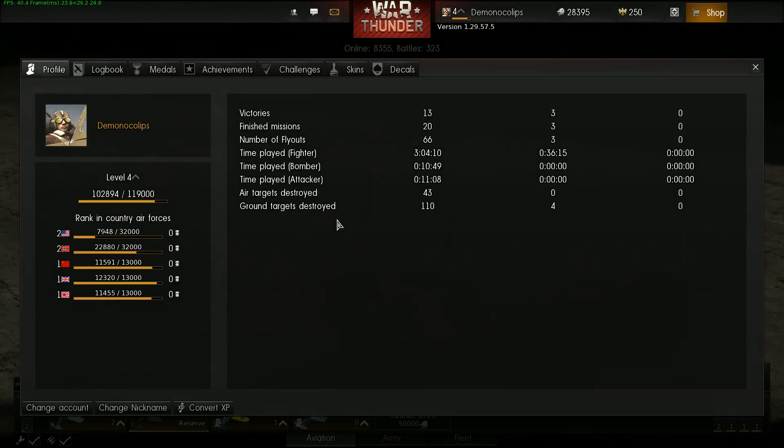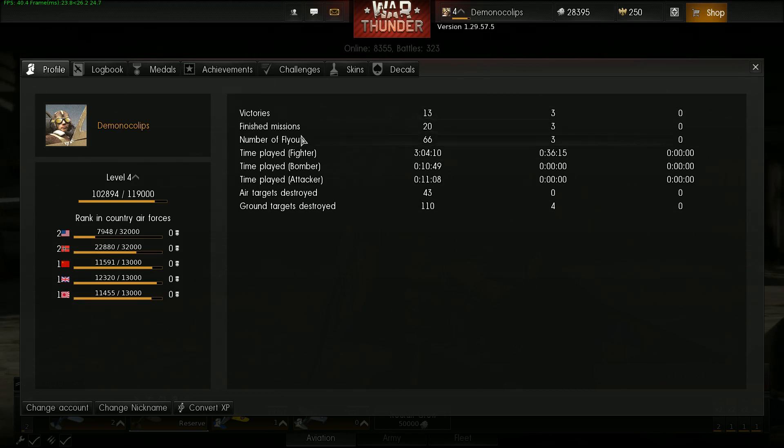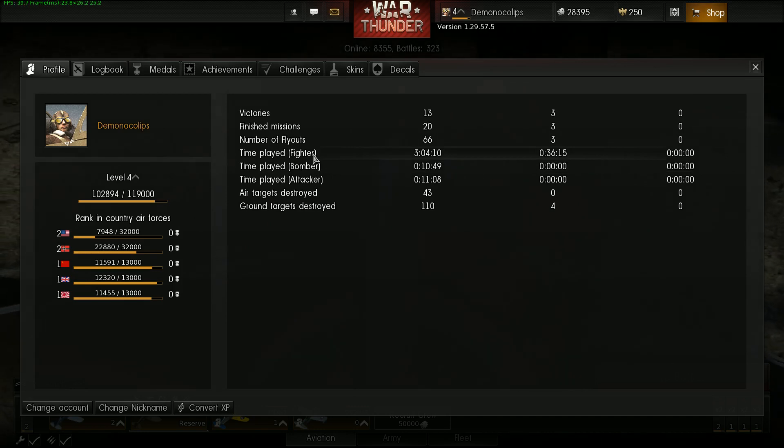Here is my pilot. I'm currently level four: rank two in American, rank two in Germany, rank one in Russian, rank one in British, and rank one in Japanese. Gaining ranks gets you more planes, which allows you to fly faster things. Log victories: 13. Finished missions: 20. Number flyout: 66. Time played as a fighter: three hours and four minutes.